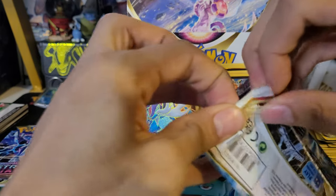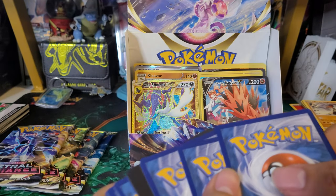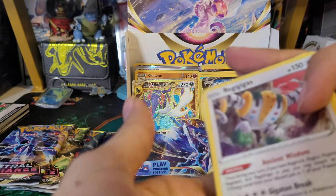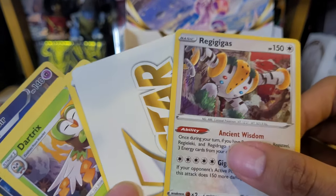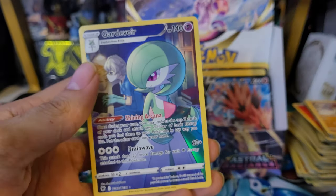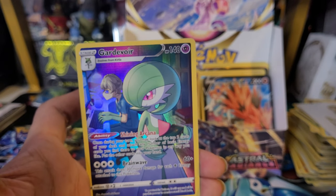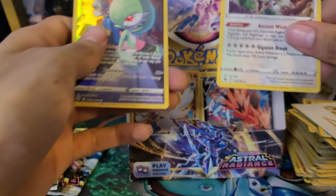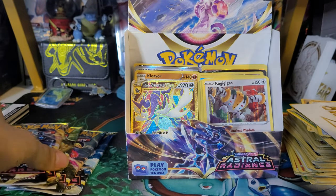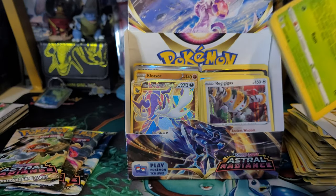Thirty-second pack — I got distracted and messed up the code card. But we have a Regigigas — and a Gardevoir Character Rare! Double hit in a pack that I completely messed up. I definitely take that. Nice to get another double hit pack — those are just super fun to open.